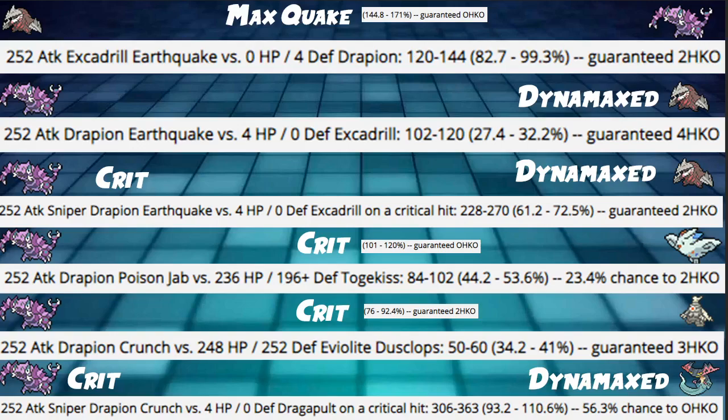For damage calcs: Max Quake from a Jolly max Attack Excadrill hits 82 to 99.3% with Earthquake — a guaranteed 2HKO with no modifiers, so we're guaranteed to live a no-modifier Earthquake, which is really good. However, common Excadrill leads with Togekiss may use Dazzling Gleam. We still get to attack first, probably landing Earthquake for heavy damage or Max Ooze into Togekiss.